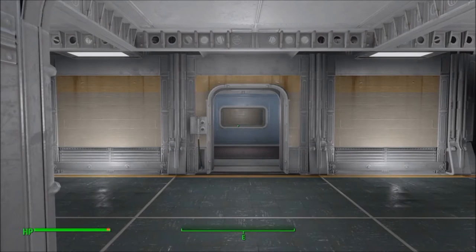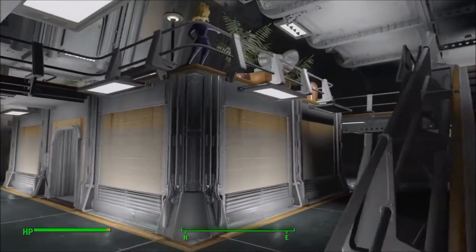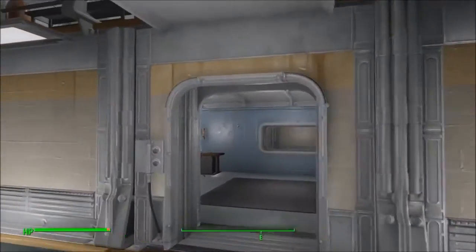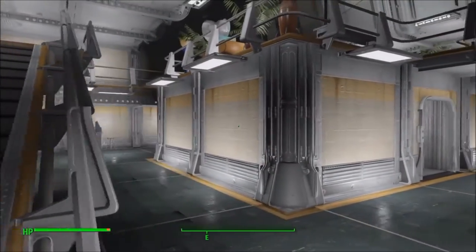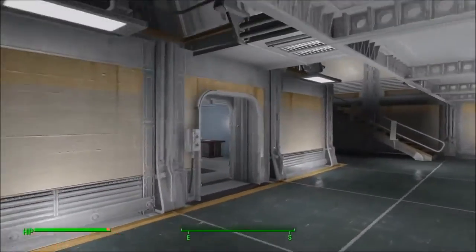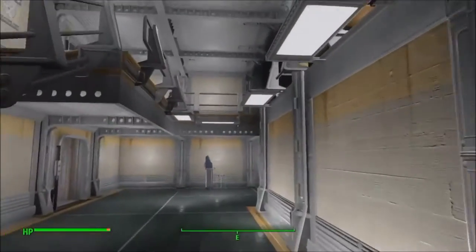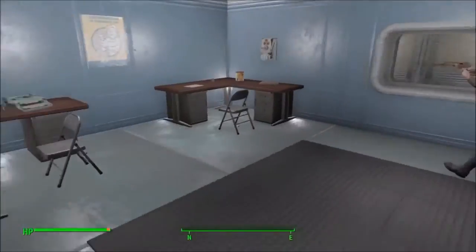I'm going to give you a quick tour of my unfinished vault so you can get some cool ideas. The first thing here is a little guard station in the middle of my atrium. You might be wondering why I did this — it looks kind of weird, but I really like the way it looks, and it makes lighting your atrium that much easier so it doesn't look so dark.